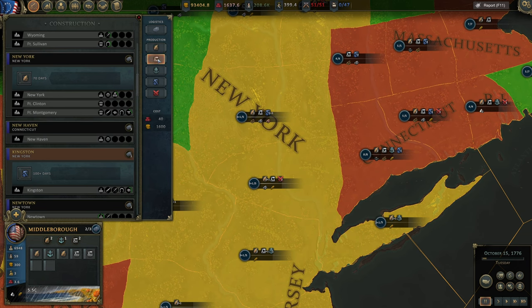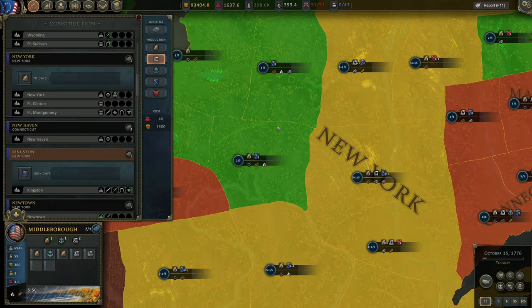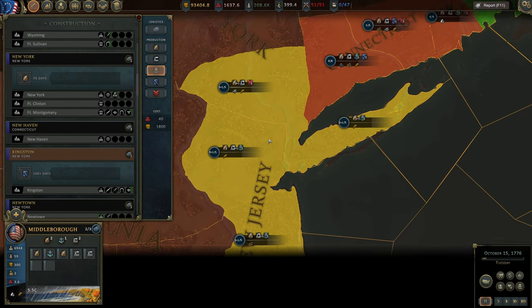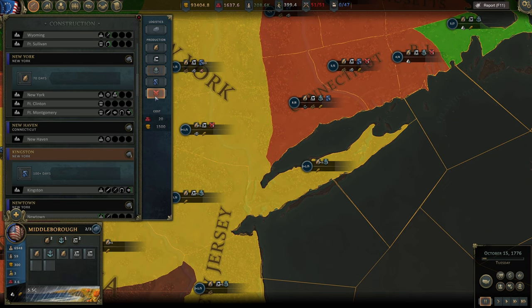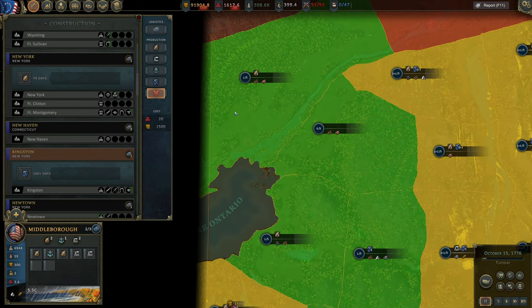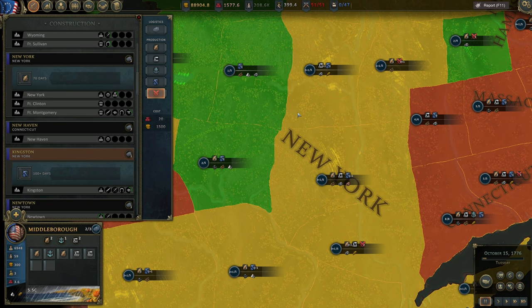Factories can be built pretty much anywhere, although they're the most expensive type of production facility and take a lot of time to construct. Shipbuilding capability is a bit more expensive and can only be built in coastal regions. We can also increase the number of regiments available here — if you're lacking army, you can build some in different regions. They're not very expensive. Different regions have different construction speeds, so the higher the construction power, the faster something gets built.